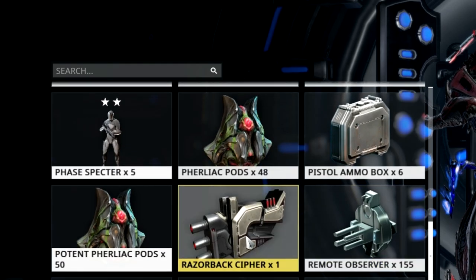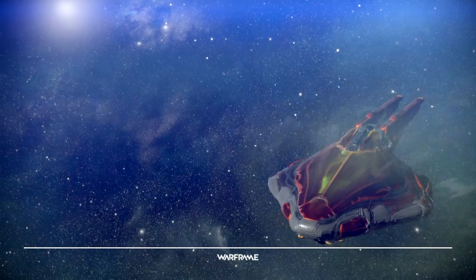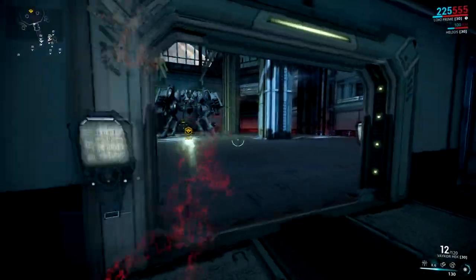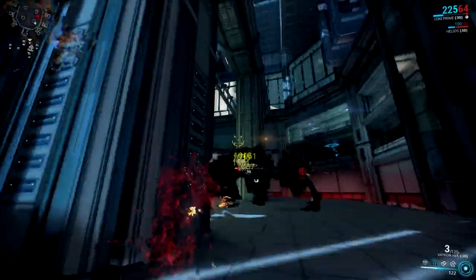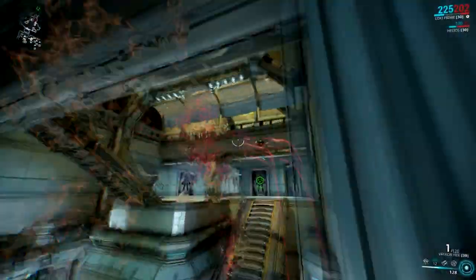Once you've got that cipher, equip it in a gear slot and then head to Kronia relay on Saturn. Most people bring a stealth frame — it's usually easiest with Loki because you can just run in, switch teleport the Bursa, take direct control, and let them down the Razorback so you can kill it. If you stay stealth the whole time, you should be able to make it in and out pretty easily.